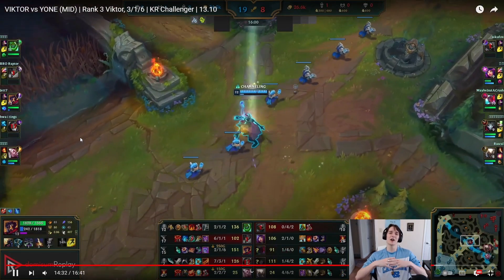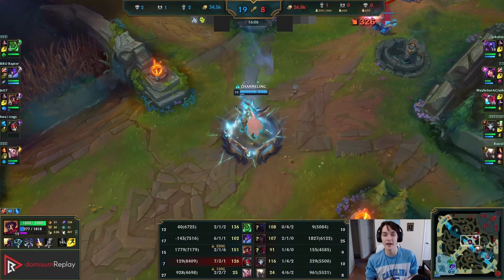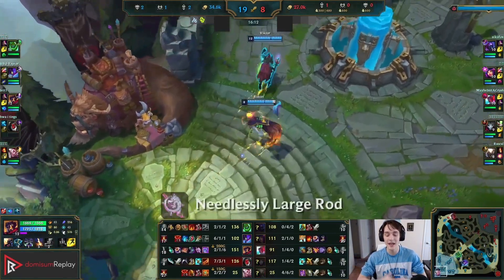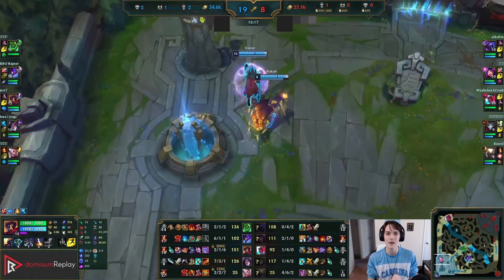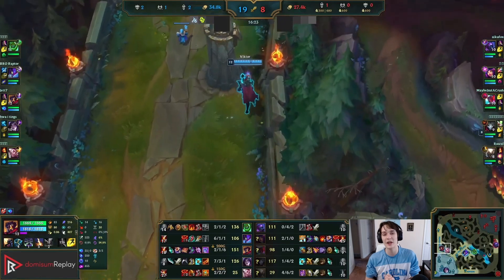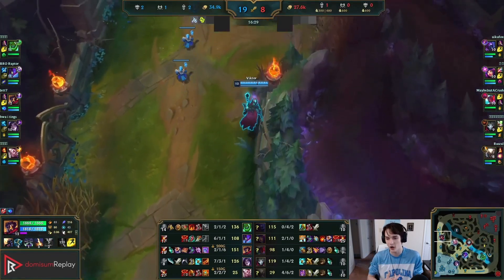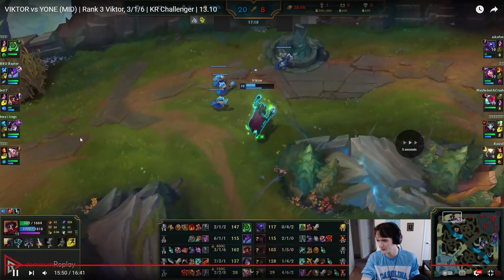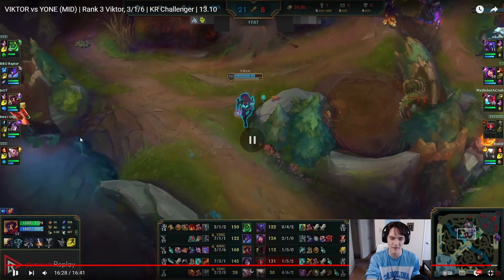This game is the perfect Victor game — the perfect control mage game. We lane bullied our mid laner, kept an eye on who is winning on our team and where to take fights. We were able to take up a lot of space mid lane and spread that advantage to our team in fights. They end up FFing here as Jinx gets picked — I hope you guys took away something about the Lost Chapter tech, trading patterns as control mages in lane, and team fighting while farming mid lane.